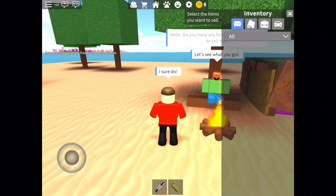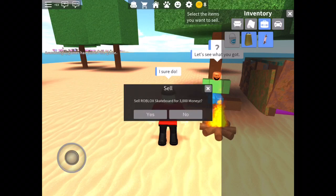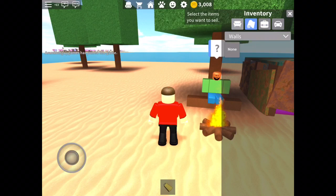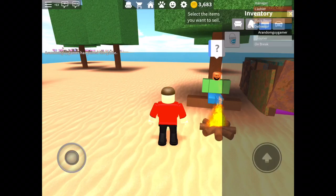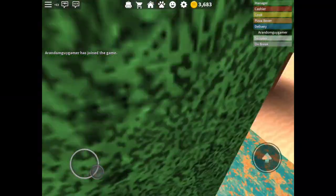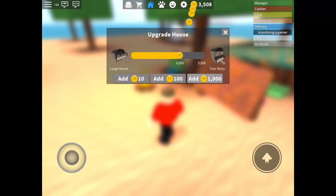Let's see what she's got. Now I've got more money. This is what I really want to sell — I don't need the cowbell. See, this is how it works. Now I've got additional money so I can easily upgrade my house.